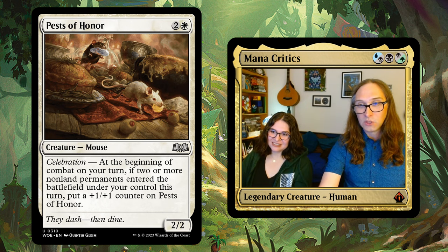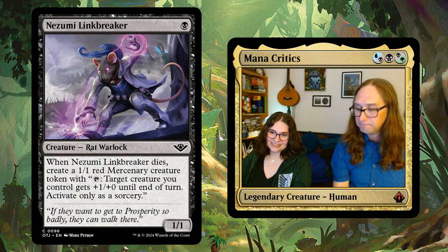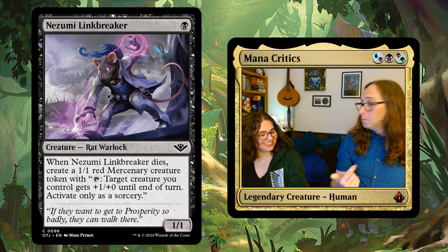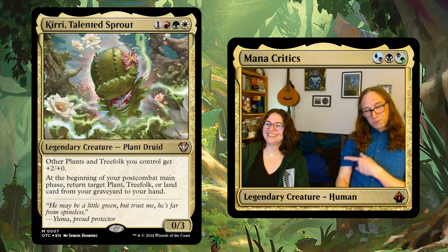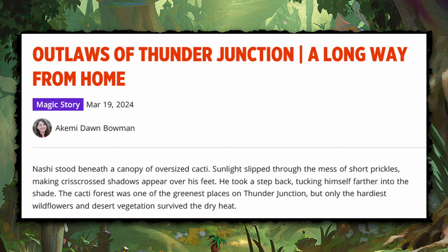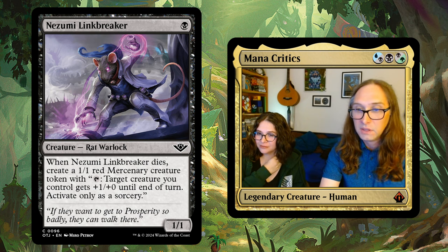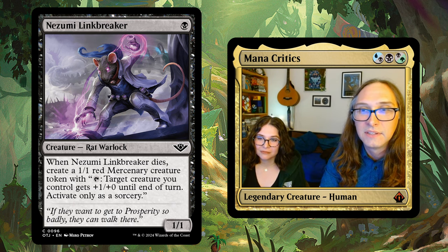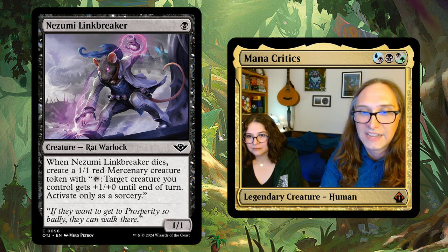Speaking of rats, there was one rat in Outlaws who is really adorable and reminds me of Tamio's child. I don't know their name — there's a whole side story about them. The card is Nozumi, which implies this creature is from Kamigawa. I kind of wonder if this isn't just supposed to be that kid. I have to look up this kid's name because he had a legendary card in Neon Kamigawa.